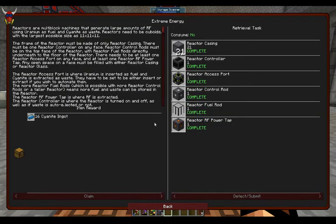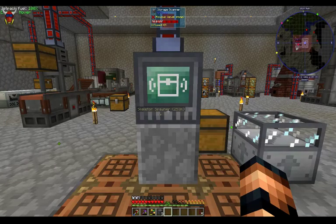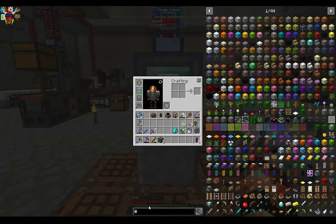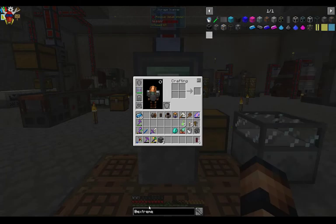So let's take a look at what we got here. The initial stuff we're looking for is just going to be reactor casing, reactor controller, an access port, a control rod, a fuel rod, and an RF power tap. I usually also make this extreme reactors redstone port.